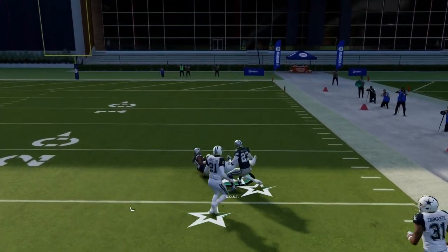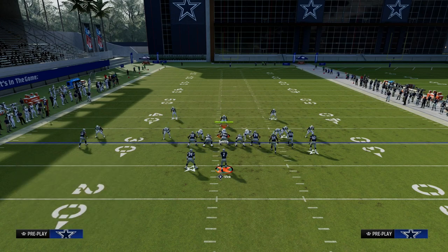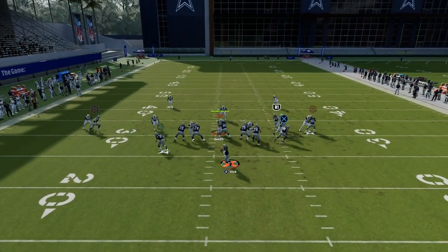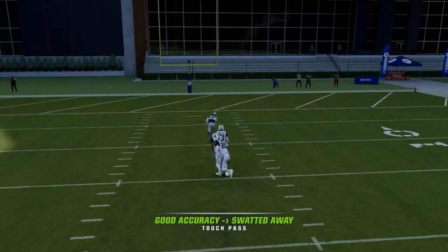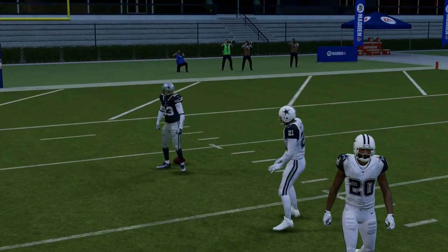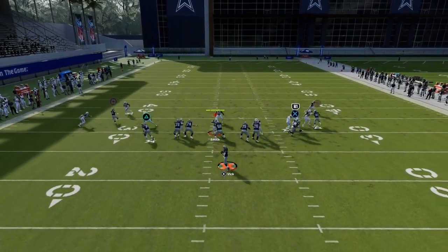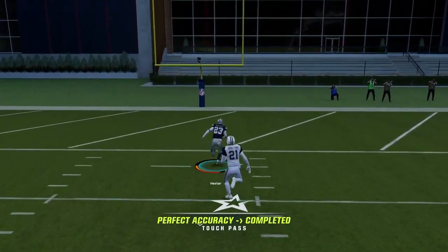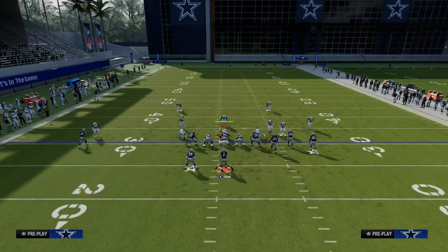This can be a potential big play against Cover 0 or Cover 1 over the top. As far as Cover 2 Man goes, this is a defense becoming a little more popular with two deep halves. If they're using outside thirds, I would utilize a streak to the slot receiver. That streak could be a potential option if they're putting those outside safeties there. If they're not having any safety help in a deep half, those outside thirds or deep thirds will go to those corner routes, and you could hit that over the top as well.